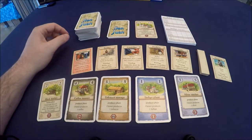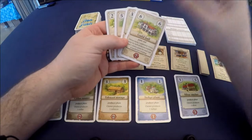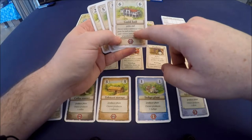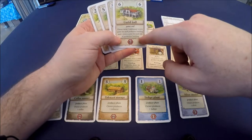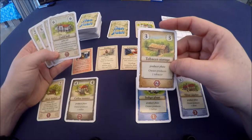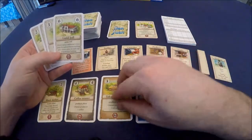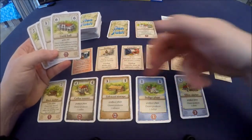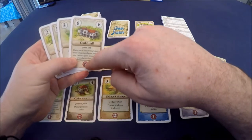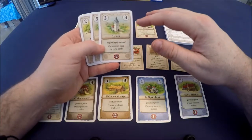For example, the Guild Hall is a six-cost card that gives one additional victory point for each production building and one victory point for each type of production building. If I had this and three different types of production buildings — say four total — I would get eight victory points just from this card alone.